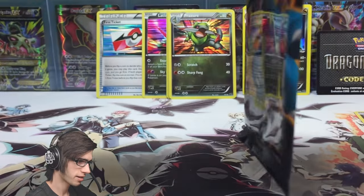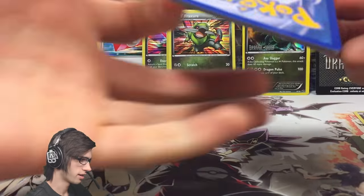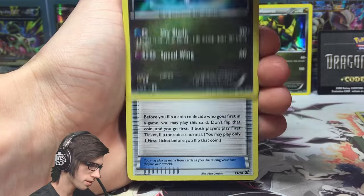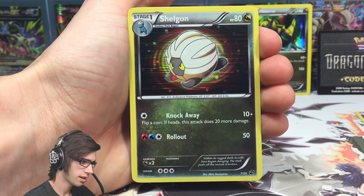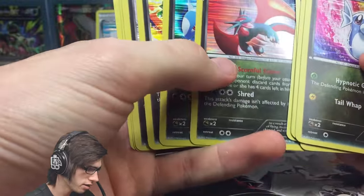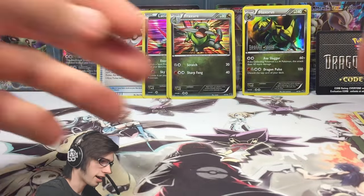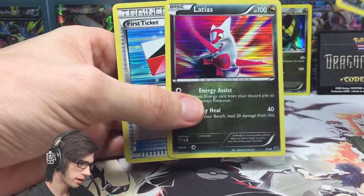Can we get that Kyurem Secret Rare? That is the question. Let's flip this around — we got a Latios, another Fraxure, Shelgon, and an Axew. So no, we could not get the Kyurem Secret Rare — as I've been saying, that is going to be the hardest card to pull. But the Bagon is another card I needed, so that's awesome.